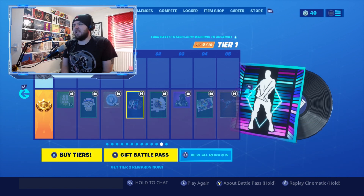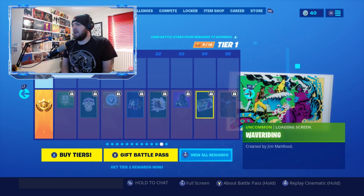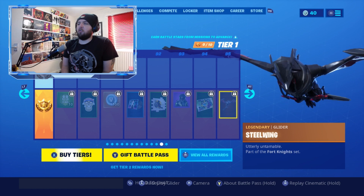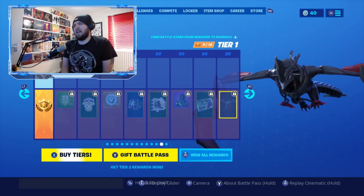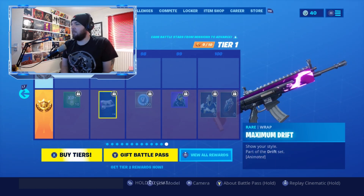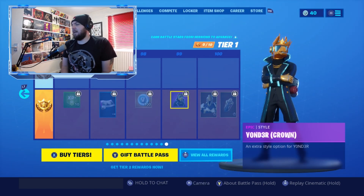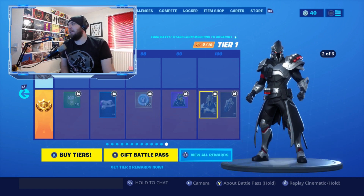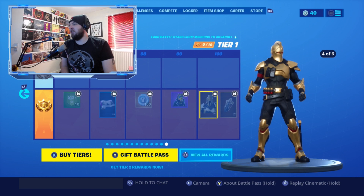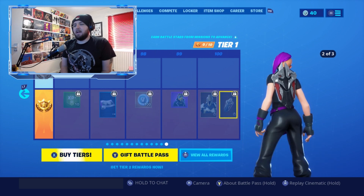There's some more music — Sweet Dreams — and another Eternal Voyager variant called Explorer. We've got the Steel Wing glider, which is part of the T-100 skin set and looks incredible, especially for a free battle pass item. There's the Maximum Drift wrap from the Drift set, the Yonder Crown style variant, and finally the Ultimate King skin — which looks like a cross between the Ice King from Season 7 and the Black Knight from Season 2 — with the Dragon Quest Air back bling.